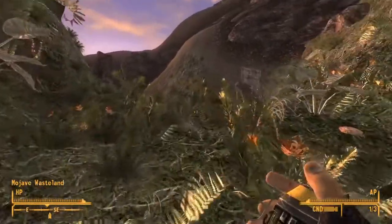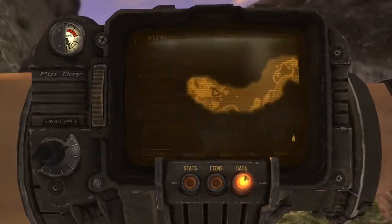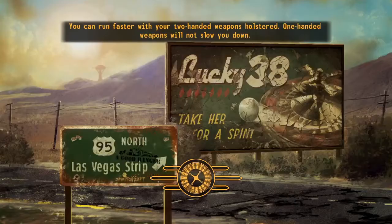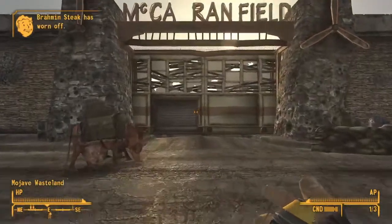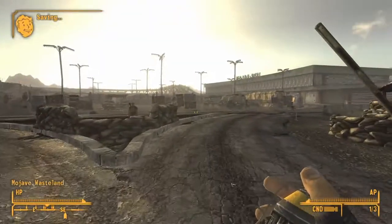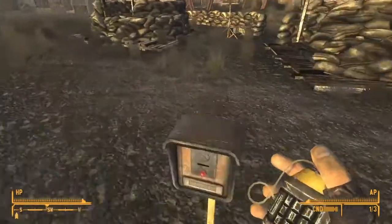Am I encumbered? Maybe — world map. Camp McCarran. I must have dropped off enough weight — I've used the grenades. Got good scientific knowledge, not much else though unfortunately. Intercom.